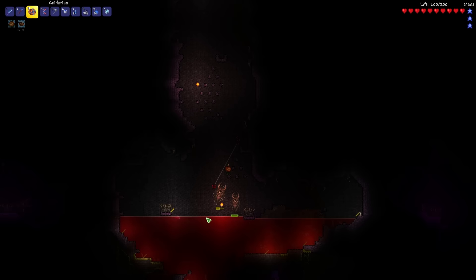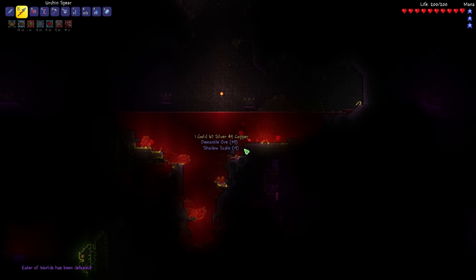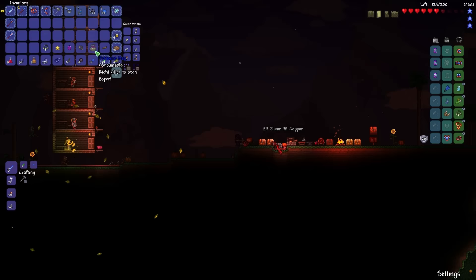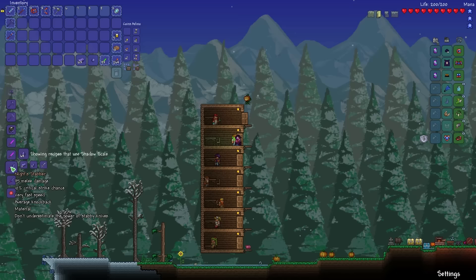I want to make this area a bit bigger and fill it with water so we make use of the armor at least against one boss. That was a super chill fight — I probably could have even stood still and just tanked him. We got Demon Knight Ore, Shadow Scales and the Warm Scarf. And here we go — made ourselves a Nightmare Pickaxe!